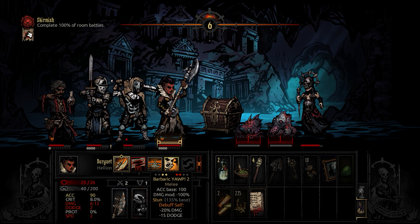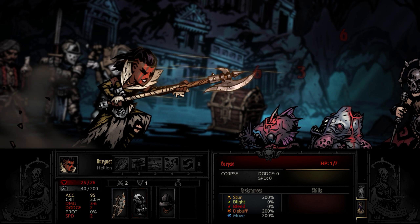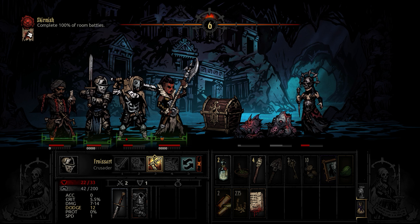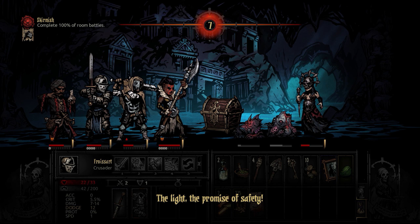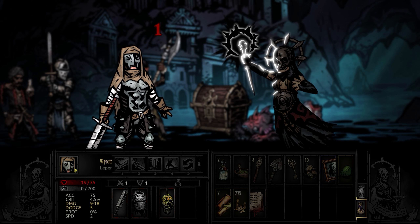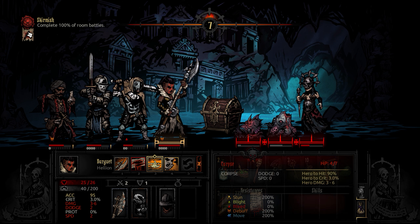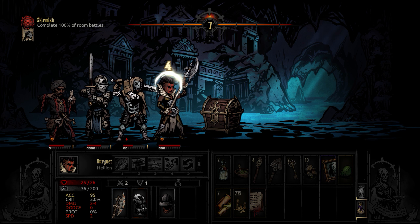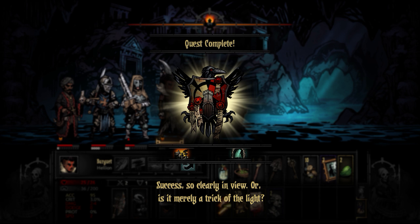Breakthrough will get us to the back a bit. The light - the promise of safety. Imagine to get our light level up to the max. Unexpected, but totally welcome. So that'll take us down to 5 health. We've actually completed the quest - that is a surprise. We'll continue adventuring because we're going to open this chest at least.